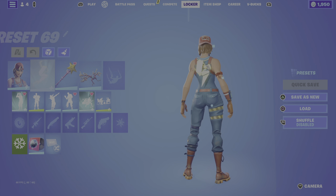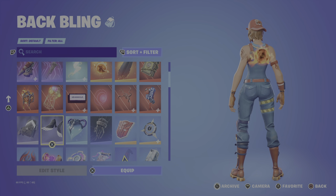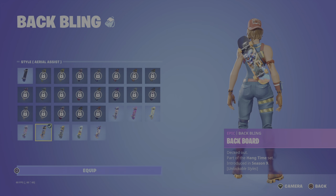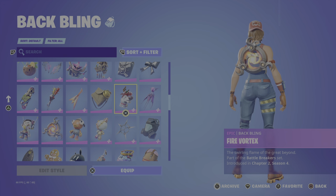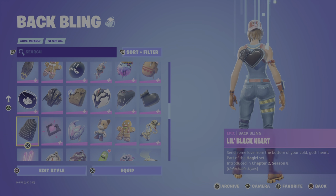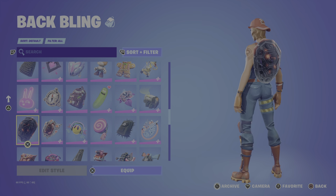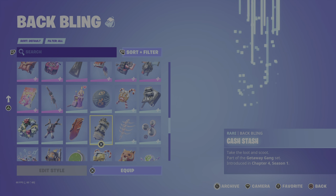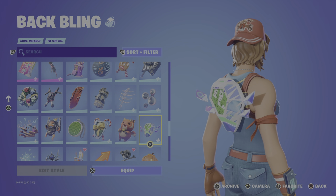On to the back bling - I'm just going to go kind of fast because not a lot of people really care about back bling. Frostbite, pickaxe skateboard - I don't have that many styles. The Lundwood back bling came in a bundle. This one was all from Winterfest. This was a quest right here - I'm really happy that I have it though. This is a pretty cool back bling - it was in a bundle or a pack, one of those ones you have to pay money for. Birthday one. I'm still missing a couple free ones which I'm kind of sad about.